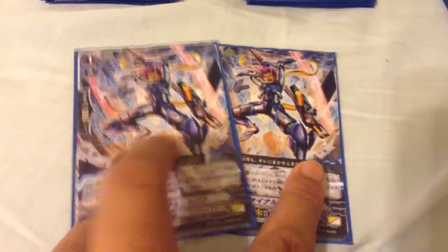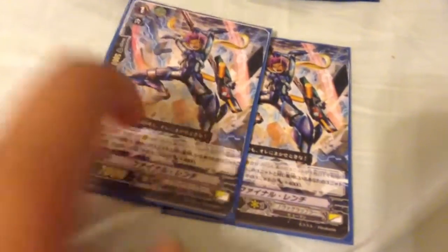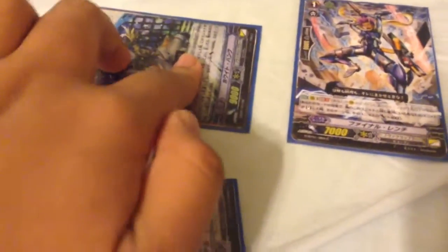Next I play two Final Wrench. Final Wrench is really broken. When something stands in front of him, the stood unit gets plus 4k. So let's say you attack, counter blast one, stand White Hank — using Victor's skill he'll become an 18k attacker, which is very good.